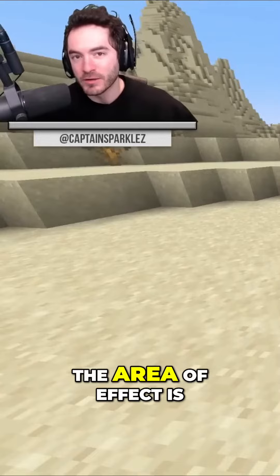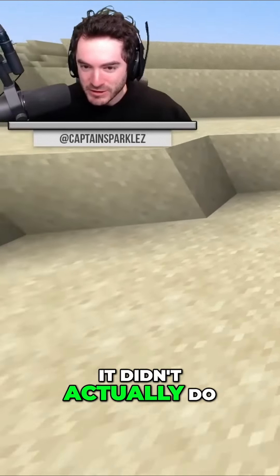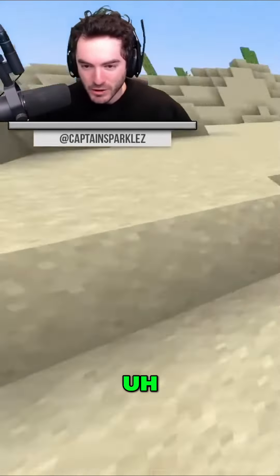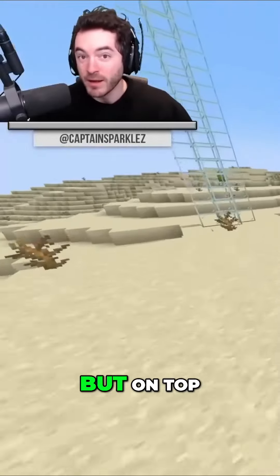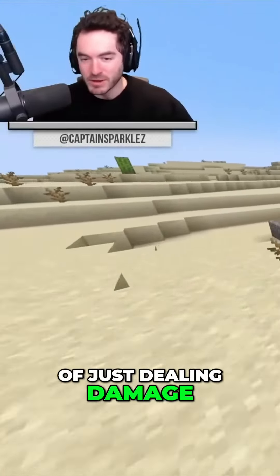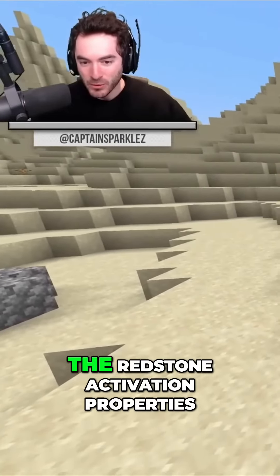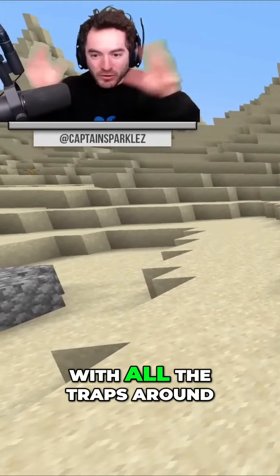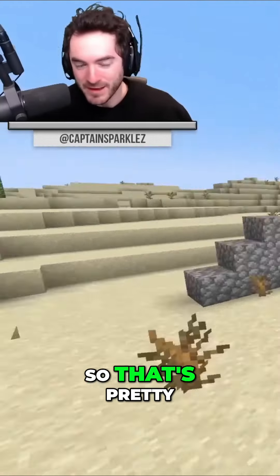However, the area of effect is a little bit smaller. You'll see it didn't actually do any damage with minimal knockback when it was just to the side — you really have to get more of a direct hit for anything to actually happen with it. But on top of just dealing damage and knocking back entities, it still has the Redstone activation properties that you see with all the traps around inside of the Trial Chambers. So that's pretty cool.